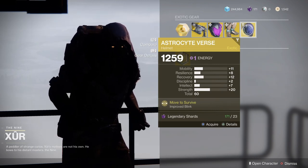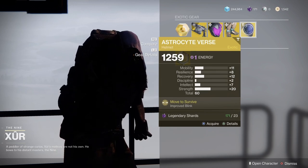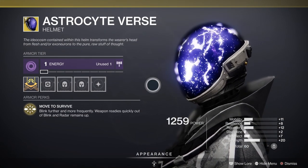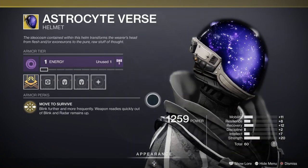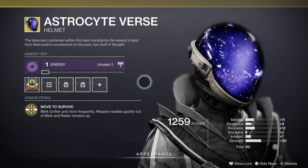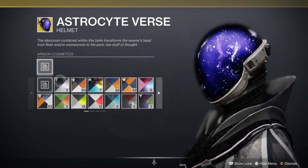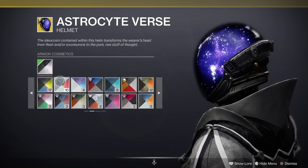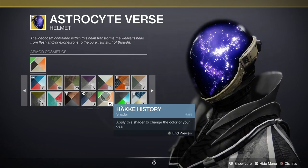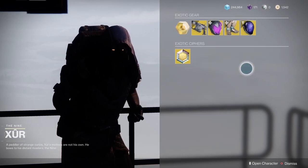Moving on — Astrocyte Verse. It buffs Blink, so if you're using the Blink teleport on your Warlock this helps, but it is tied to only that ability. I don't personally use Blink on my Warlock and have only tried it a few times — hated it — but some people absolutely love it. The perks: Blink travels further and more frequently, your weapon readies quickly out of Blink, and your radar remains up. I think it's the weakest of the bunch today. It looks pretty good with the solar effect on the front, but I'd say leave it — there's definitely way better options for Warlock. Save your shards.